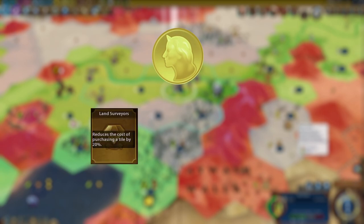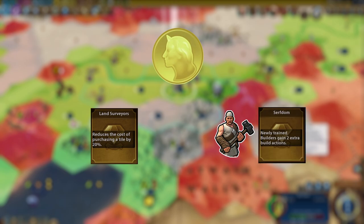You're going to need some gold. You're going to use this gold first to buy tiles for those features, then maybe purchase a builder if you don't already have one. Ensure to have the right policies in place, like Serfdom.